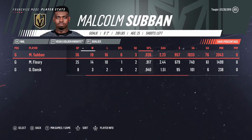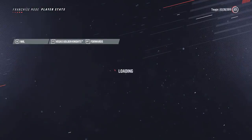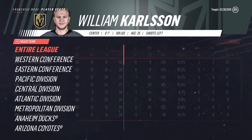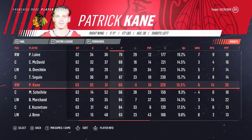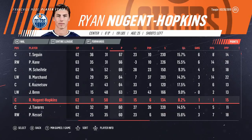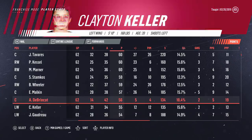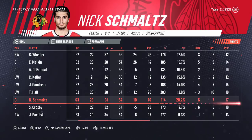Malcolm Subban still has a .926 save percentage through 36 appearances. A .917 for Fleury and a .940 for Dansk. So it's definitely a question of just whether or not we want to make that addition. I'm kind of happy with the way the team is, but if we want to compete with the LA Kings of the world we're going to have to take that step up. Looking at league-wide stats — Patrick Laine, Connor McDavid, Alex Ovechkin, Tyler Seguin. There isn't a single name there where I'm like, man, that's unrealistic. So that's a good sign. Draisaitl being up there — perhaps just the McDavid effect you would expect.